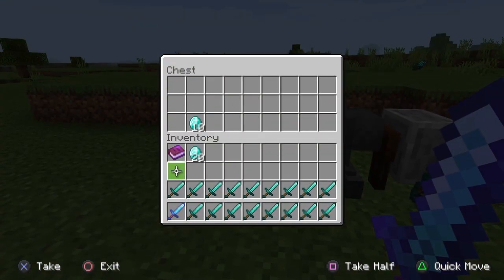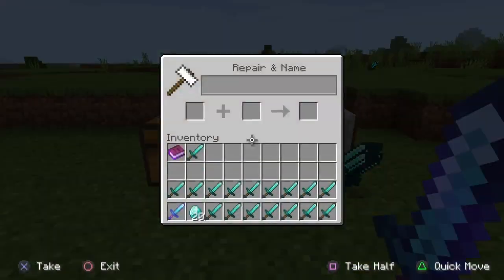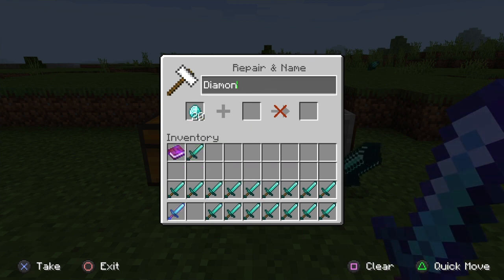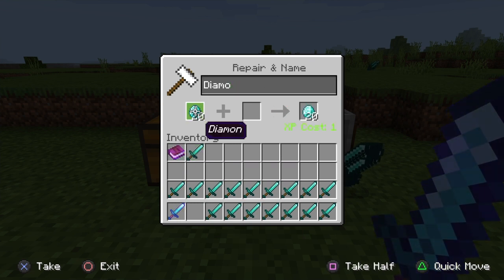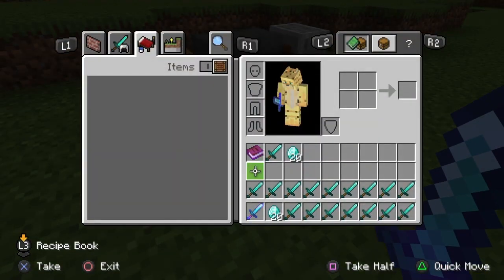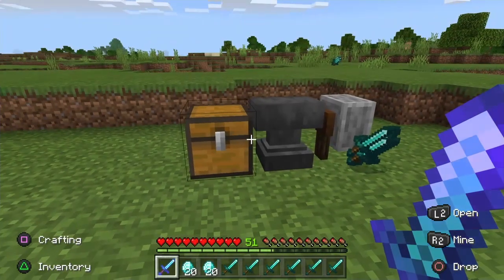I'm going to take the diamonds again — regular unnamed diamonds. Take them to the anvil, put them in on the left side, delete a letter or rename it, and then you can take it out of the right side and take the original ones out. See, now I have 20 and 20.